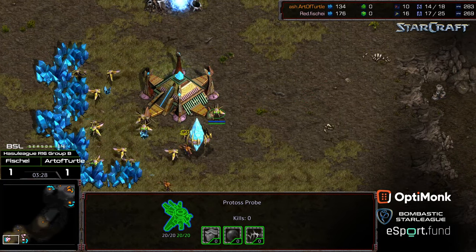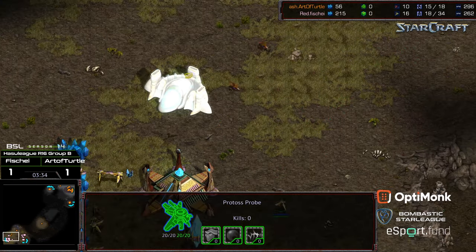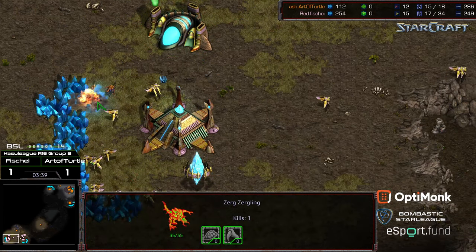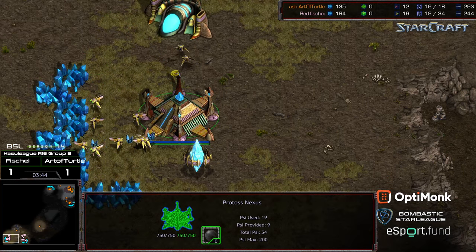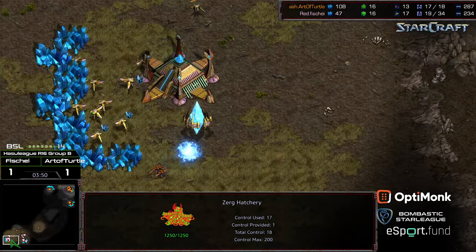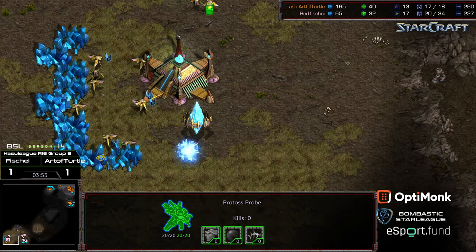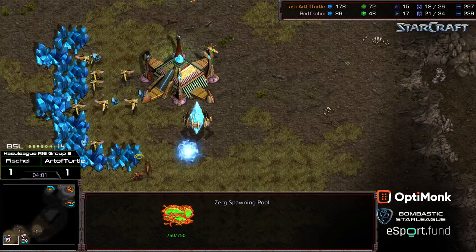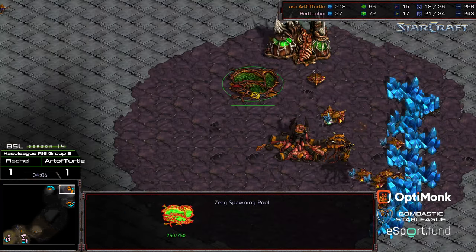Fisheye is not keeping that probe blockading, so now he's got two zerglings in his base, which can be extremely frustrating. Art of Turtle gets some bonus damage, and critically, the longer he can delay Fisheye's gas the better — that's probably where he wants to focus. The two zerglings pocketing that back corner is always a big advantage. The pylon core is being worked against, drawing a probe out. Fisheye has his gas up now, and Art of Turtle is considering zergling speed given the zerglings already in base.